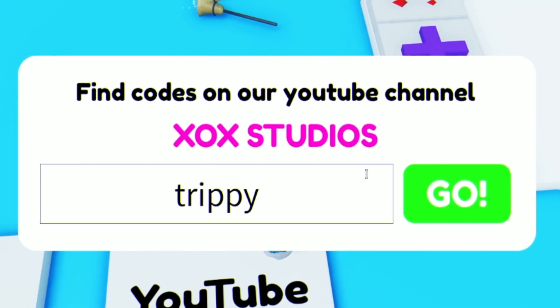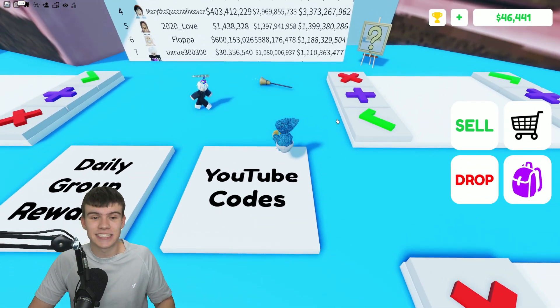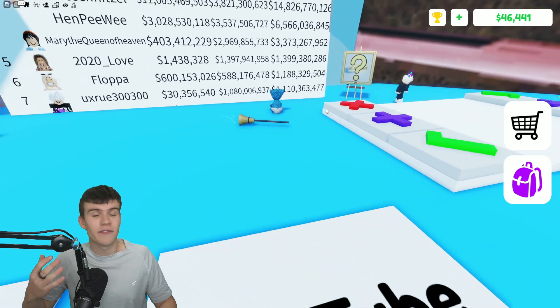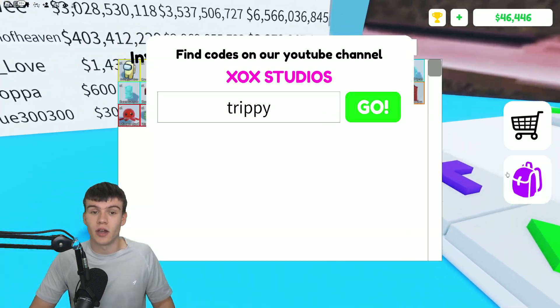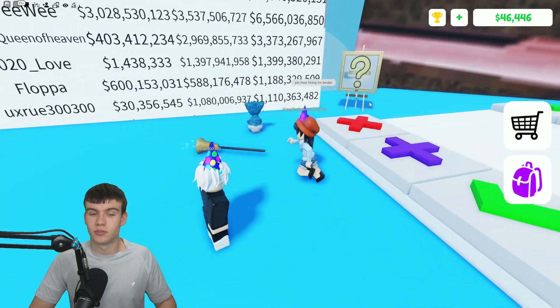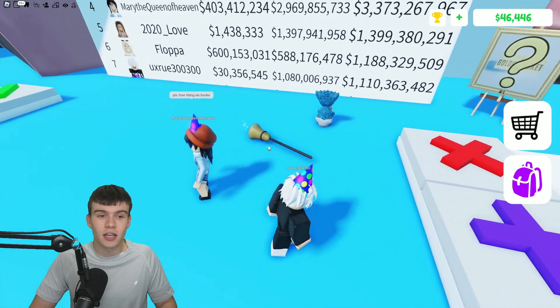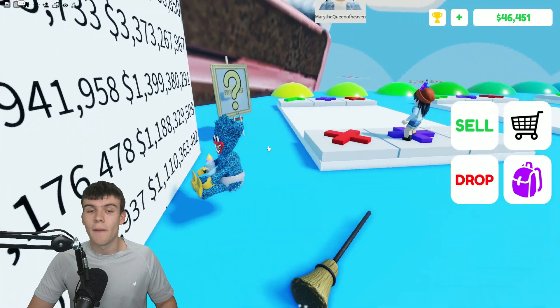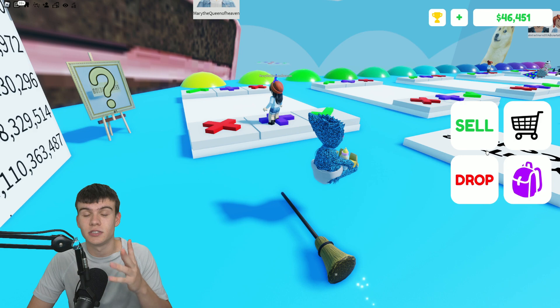For our final code today we have TRIPPY. Enter that one in and click to go. That's gonna be it for this video inside Pop It Trading. Whenever this game updates or releases new working codes, I'll be making new videos showing you all of them. I hope you enjoyed — make sure to like and subscribe, and peace out.